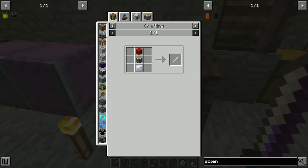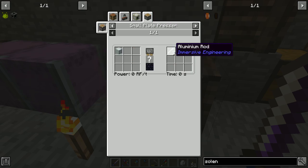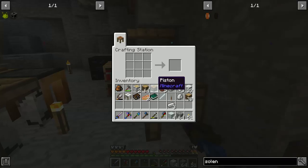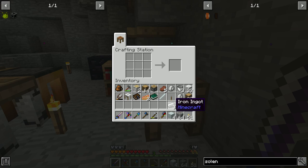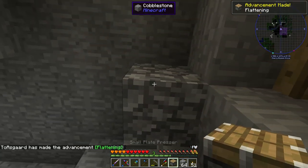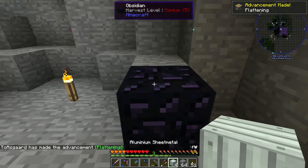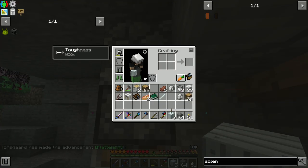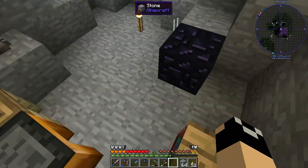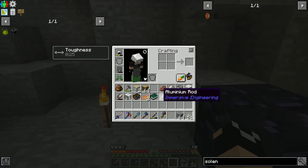There's that recipe too, but that just consumes everything. So let's do this - we just need a piston and a block of obsidian and then we need three iron. Boom, boom. There's our small plate presser. Put that right there. Aluminum sheet metal there. Lever, boom. And there we go. There are our rods.